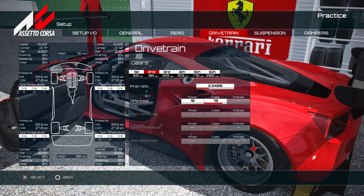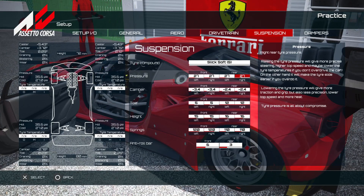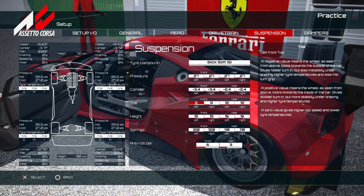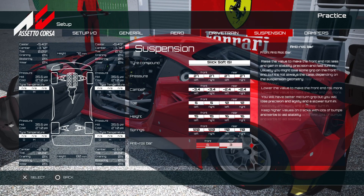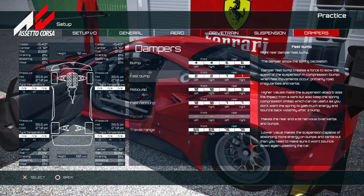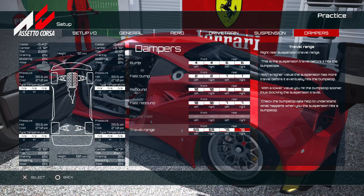Gearing is different — we went higher and it needs a little altering from what we had previously. Differential: we ran the deceleration higher at 70, which really helps with braking. Tire pressures up to 27 for Spa, as that builds heat more on this track. Toe angles have been adjusted as well. Ride height is very similar to what we ran before, slightly lower on the rear again to give more grip through the corners. Bump stops at four-four-four-four on the front feels nice — might consider going to seven-seven or eight-eight.